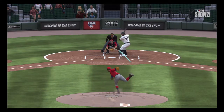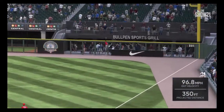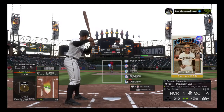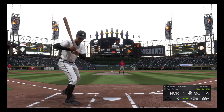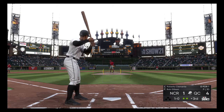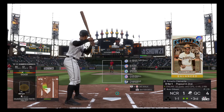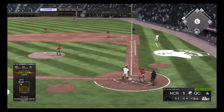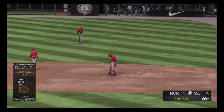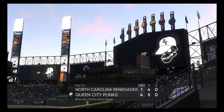That barely gets out in right — he left that sinker right down the middle. Brings up Roberto Clemente, who is 0-for-1. What a shot by Mercedes — it's a 4-1 Punks lead. Here's the pitch — taking downstairs. 1-0 — swung on and missed. Clemente hitting .321 so far this season. Here's the pitch — fly ball popped up, Aaron under it, makes the catch for the final out of the third. The Punks get three on the Mercedes three-run homer. Going to the top of the fourth — Punks 4, Renegades 1.